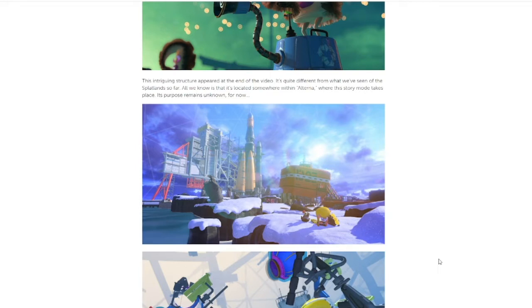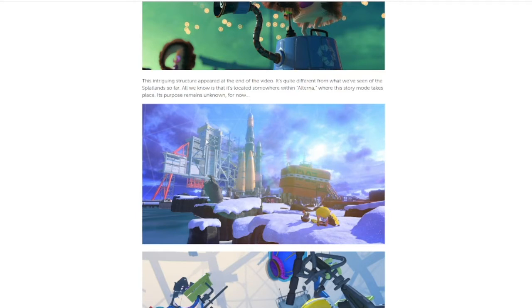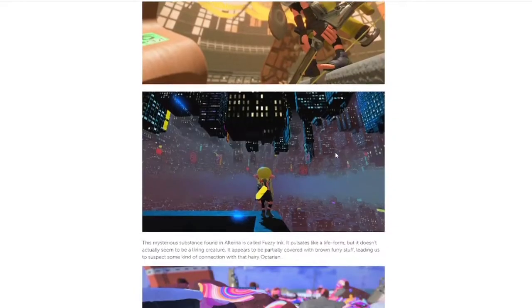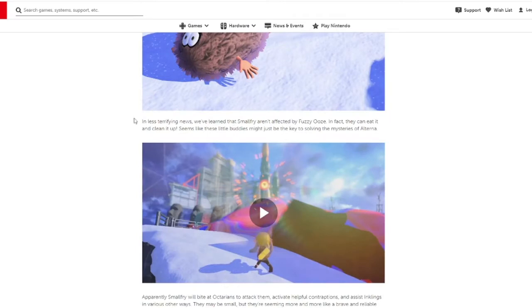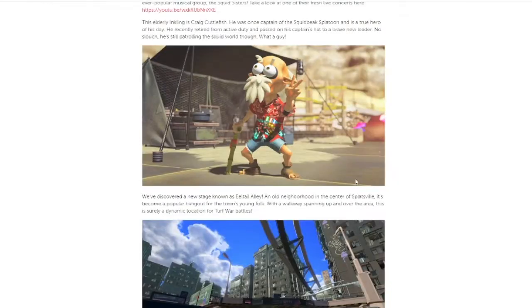Cutting in again — the structure we see with the space needle-like building is called Alterna, which is an excellent name and highlights the fact that this is not the Splatlands but a completely different location entirely. There is also information on the strange ink — apparently the small Fry companion is immune to it. It seems like you'll control both your little buddy and your regular Inkling in the Alterna area, using the little buddy to clear ink so your regular Inkling can get through. We also see more on Cuttlefish.